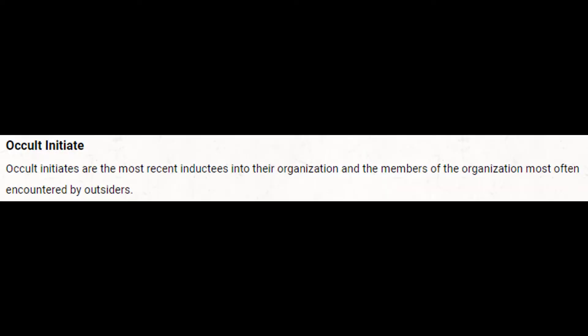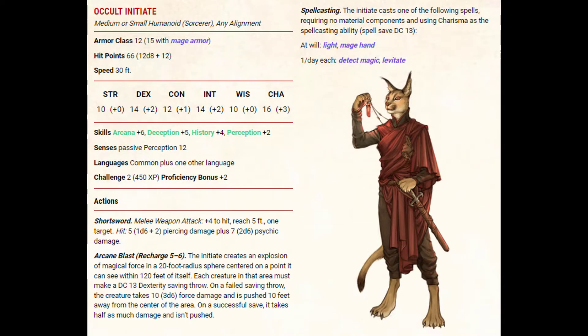Occult Initiates are the most recent inductees into their organization and the members most often encountered by outsiders. The Occult Initiate is a medium or small humanoid that is a sorcerer of any alignment.